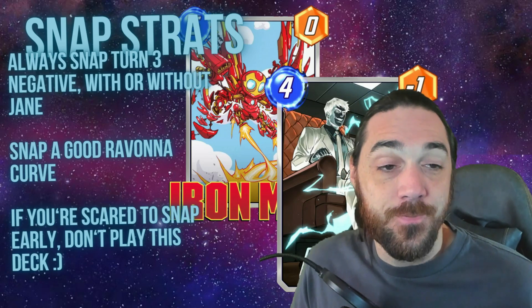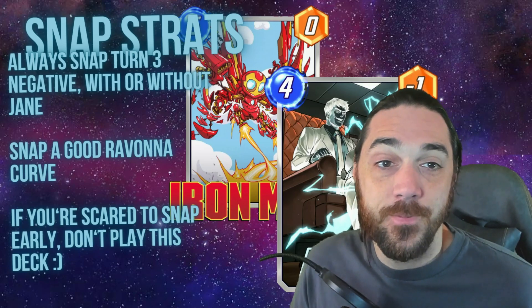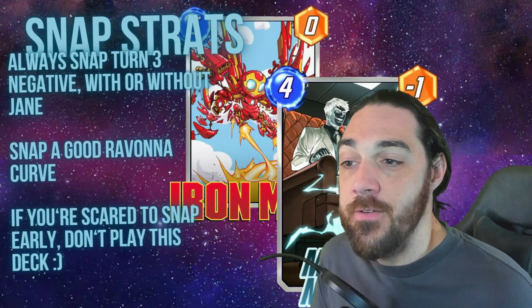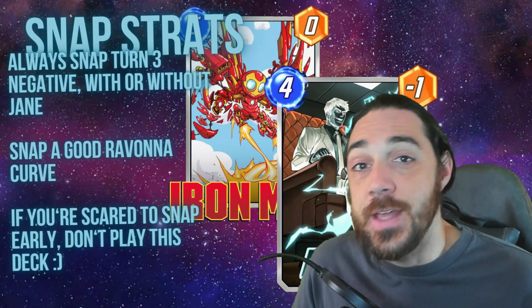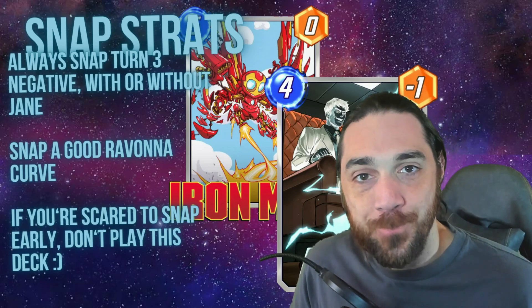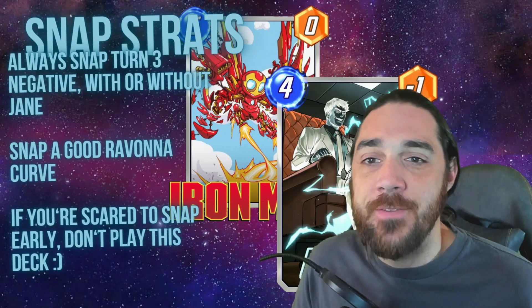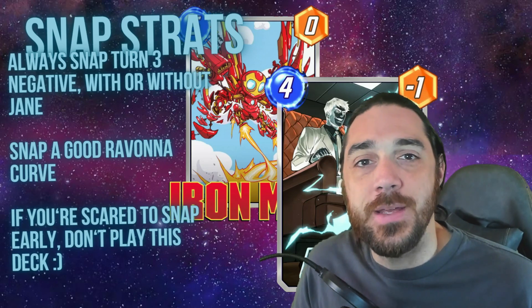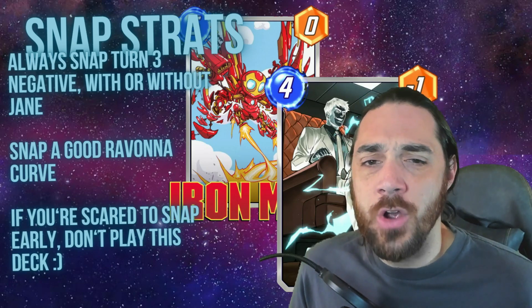If you're snapping after Ravonna or Zabu comes down, you're losing snap equity — your opponent is more likely to leave knowing you have discounts coming. You want to snap before they know what's going to happen. Obviously sometimes you play Zabu on two hoping to draw Negative, then draw it on three — yes, you should still snap at that point. But if you already have the combo, just snap. You don't need Jane. If you play Negative, this is what your deck's trying to do.